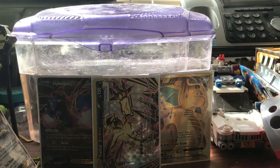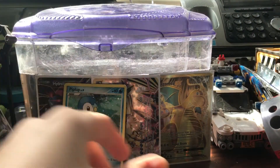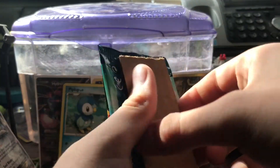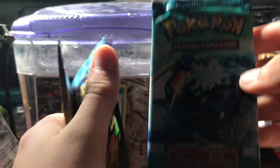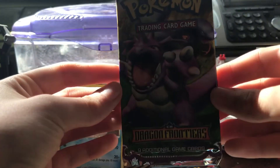Here it is - the BlueMew42 10 subscriber special. Well, 10 plus subscribers, because I think by now while I'm recording this, I have 15. Here is a Piplup holo that came with the box. There's just a little bit of cardboard on the back of this one. We got EX Power Keepers, EX Crystal Guardians, and the one I want to pull a gold star from - Dragon Frontiers.